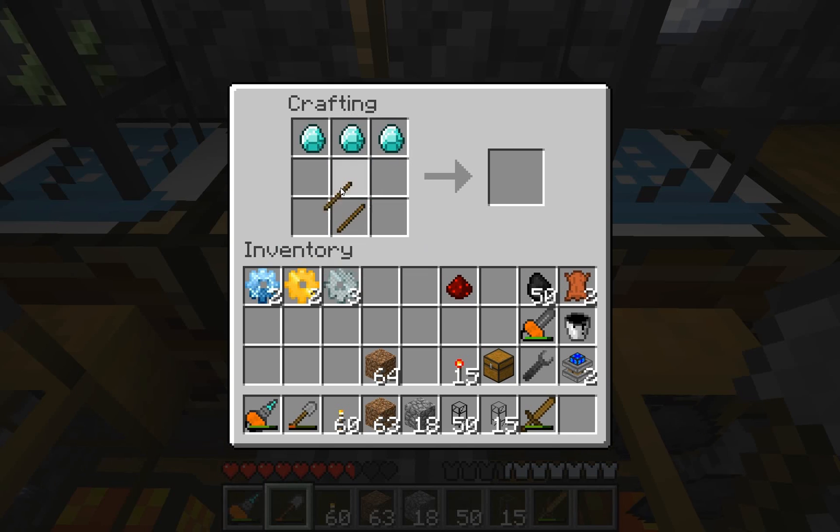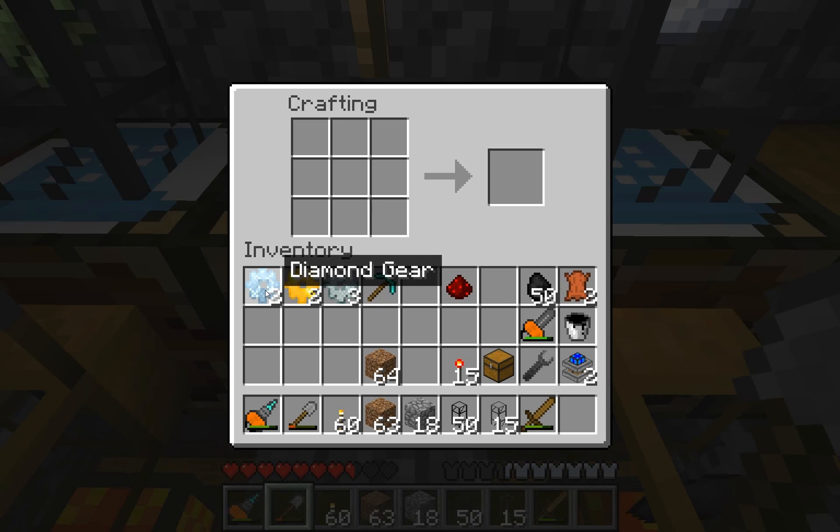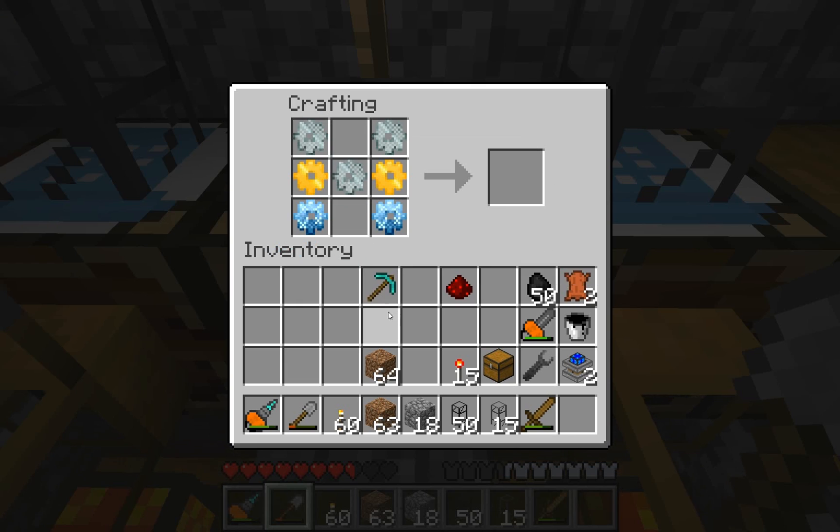These last three diamonds are going to be used for a pick — logically, this pick would be the business end of the quarry, the thing you can see down in the quarry digging away. Since these all get added on with new resources, these diamond gears actually cost four diamonds, four gold, four iron, four cobblestone, and four sticks each. So when you think about it that way, it's not a cheap thing to craft.